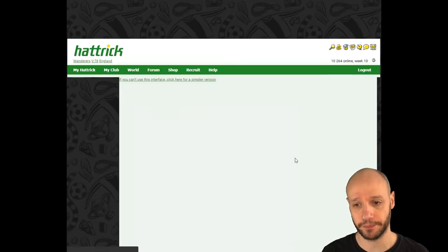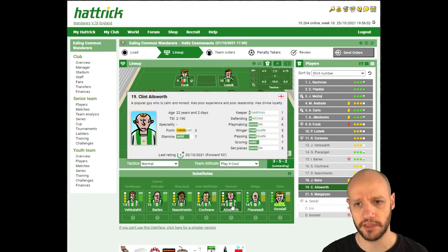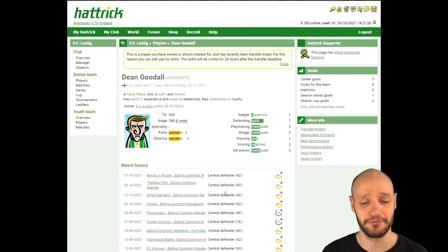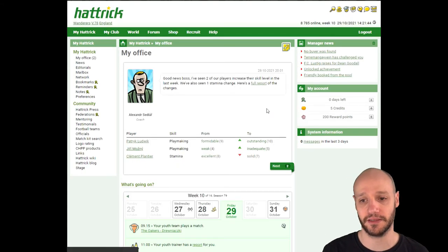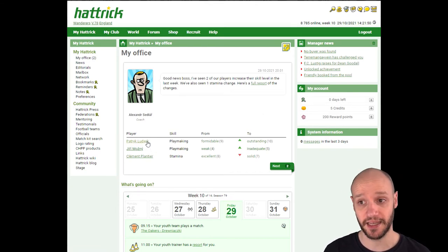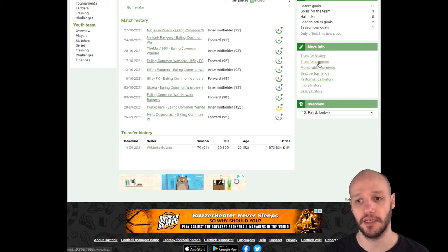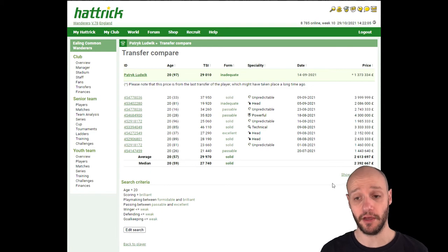David Firk accumulated yellow cards and received a suspension, so our best striker has to be taken off for the next game. Dean Goodall is now sold — sad to see him go, but he shouldn't be sad; he got us into division five twice, fair play. Patrick Ludwig pinged again in playmaking — went for 1.3 million and is now worth 2.3 million, that's a million profit right there. But I want to keep him; I think he'll be an amazing player over the next coming seasons.